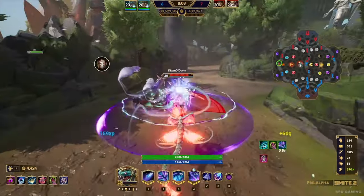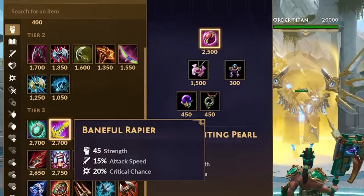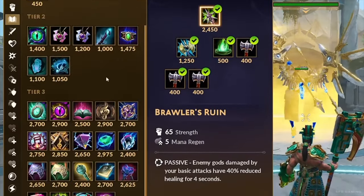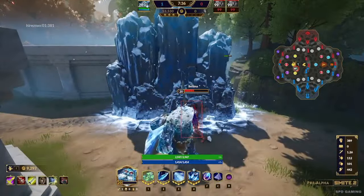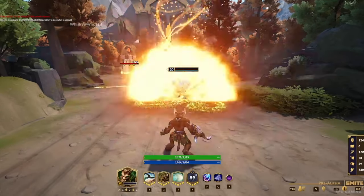Gods are no longer just magical or physical. Each god will now have two different sources of power: strength and intelligence. Different abilities within each god's kit will scale differently, and all gods will be able to build all items. Face Punch Ymir with crit is back. Hunters that used to do it all, like Cernunnos, now will need to build Int in order to increase damage on certain abilities, like his Polymorph.